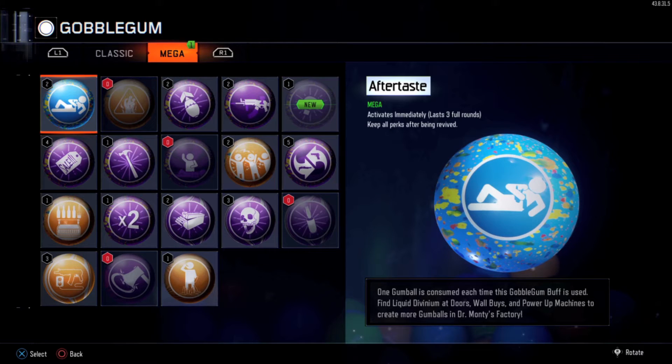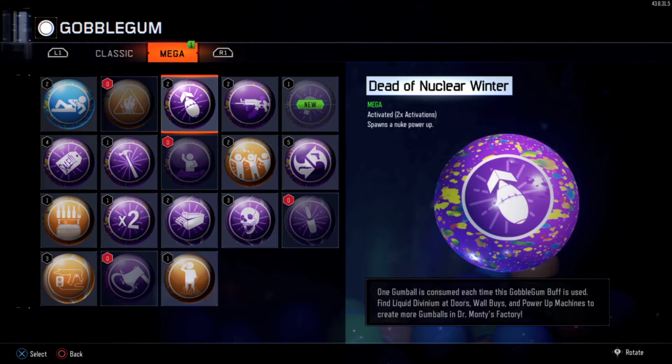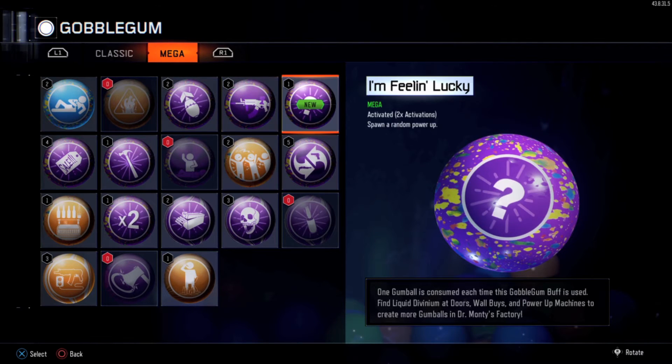This first one here, Aftertaste, basically makes it so you keep all of your perks after you die — I think I got like 2 of those. And then I got one that spawns in a nuke. This one's my favorite: Ephemeral Enhancement. It basically pack-a-punches the gun in your hand for like 1 minute. I like that one a lot, and I got a couple of them I think.